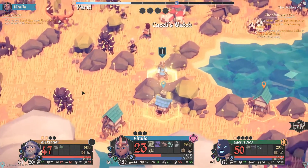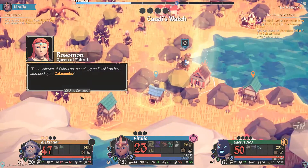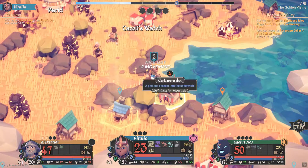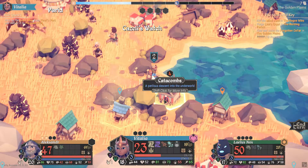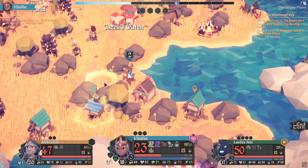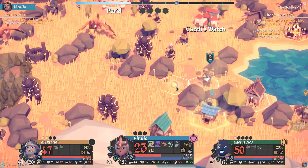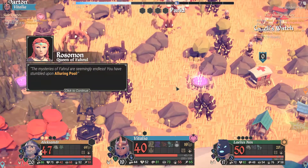We found the Forgotten Cellar — there we go. Okay so we found the Forgotten Cellar. And we found the Catacombs, which is a level four dungeon. We're all so close to level four right now, that will happen in time. Unfortunately there's no other way in other than that. And the Alluring Pool — okay, we found the Alluring Pool as well. It's really really good.